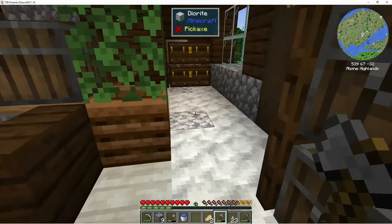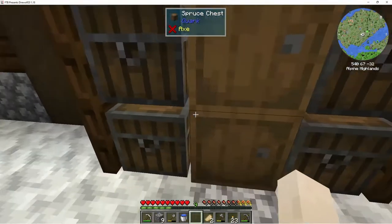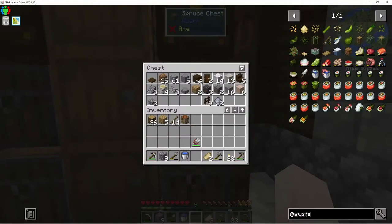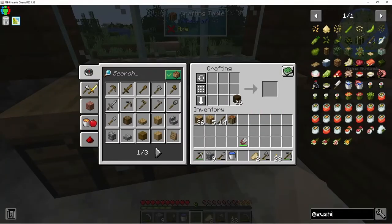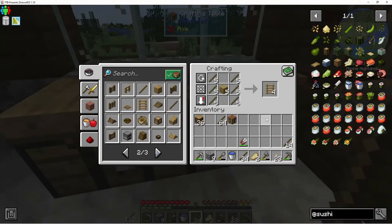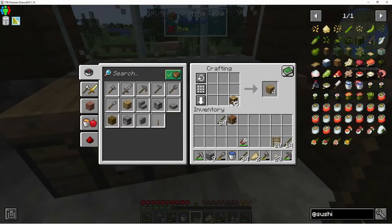I got sidetracked — we're supposed to be getting some wood. Maybe we'll try to get some leather. We could do this — now make some ladders. Oh, it takes a plank? What? That's crazy.